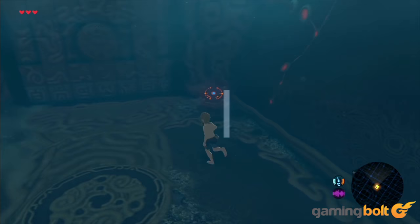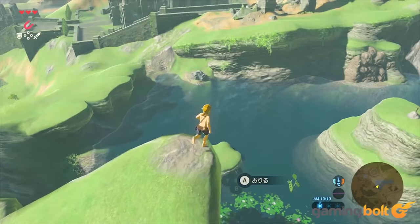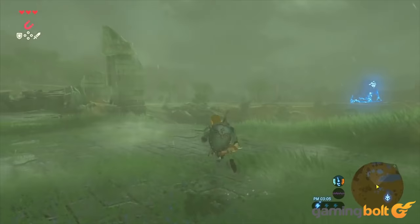Swim Faster. Sometimes Link just has to get naked — not completely naked, which doesn't seem to be possible. Anyway, in Breath of the Wild, much like in real life, Link will swim faster if he has no armor on. Also, approaching NPCs with barely any clothes on will result in awkward reactions. But the swimming is where it's at.